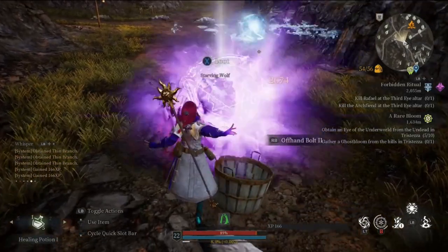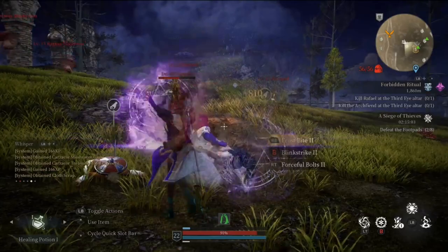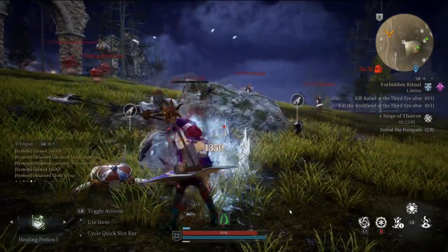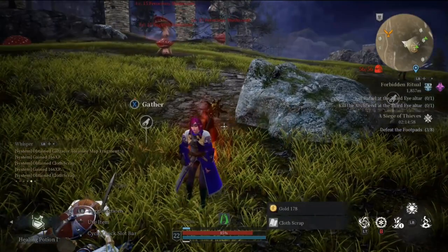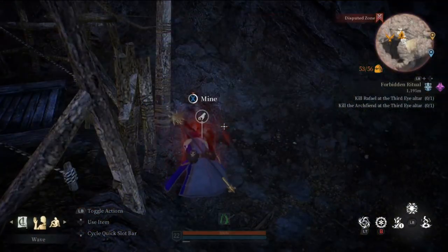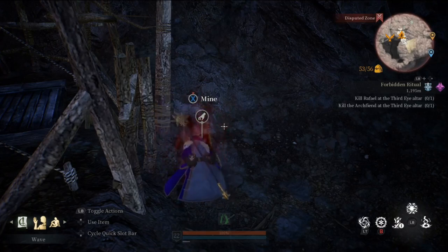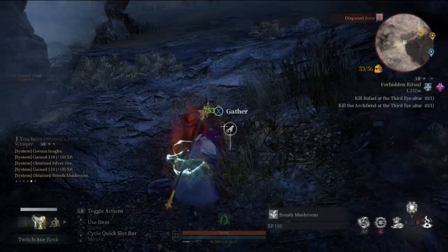What items you can gather is dependent on your location, so you'll be gathering Lumios root, iron ore, thin branches, and stringy meat in the beginning areas from Karzikor to the Null Wastes. Once you reach Tristeza around level 19, give or take a few, you'll start being able to mine silver ore, chop flexible branches, pick mushrooms, and kill goats for tough meat.